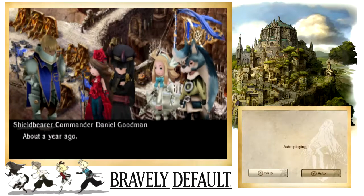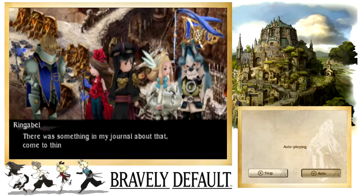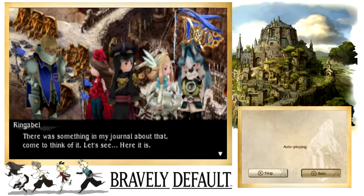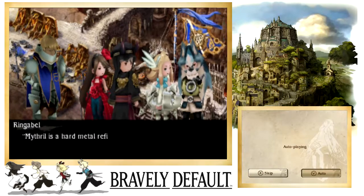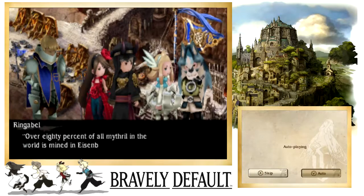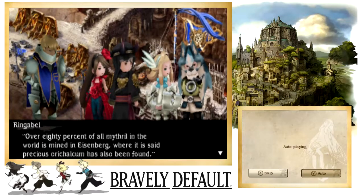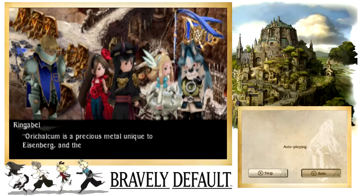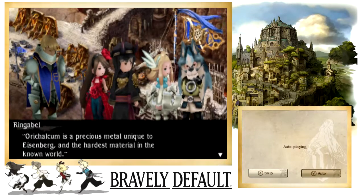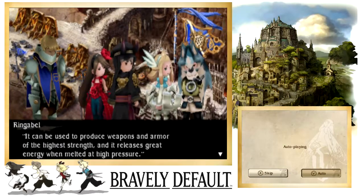About a year ago the enemy captured the mithril mine we were working. There was something in my journal about that. Mithril is a hard metal refined from mithril ore mined in Eisenberg — over 80 percent of all mithril in the world is mined in Eisenberg, where precious orichalcum has also been found. Orichalcum is unique to Eisenberg and the hardest material in the known world; it can produce weapons and armor of the highest strength and releases great energy when melted at high pressure.